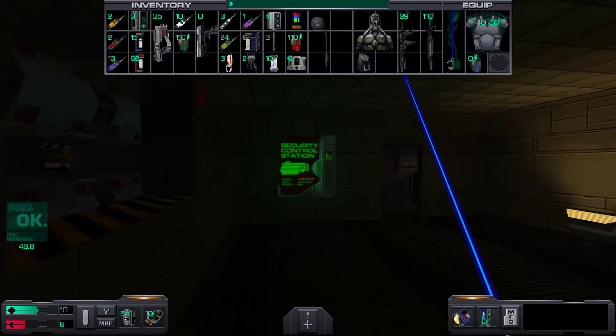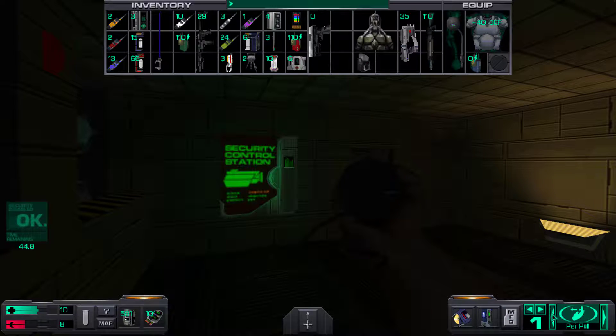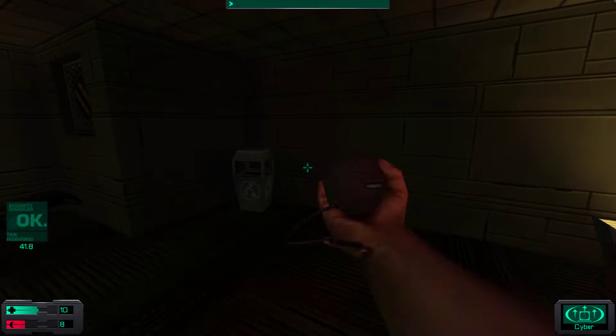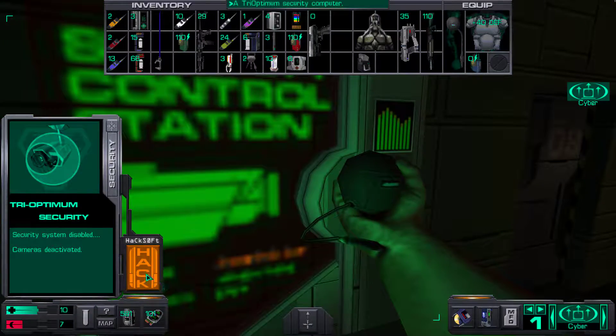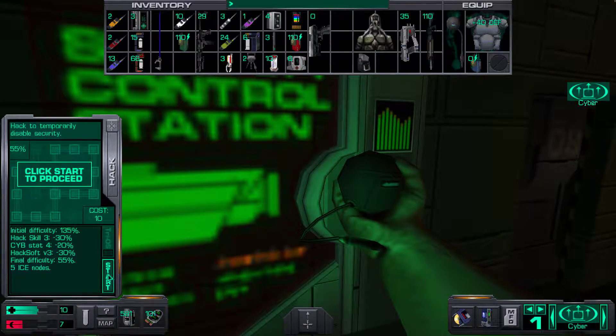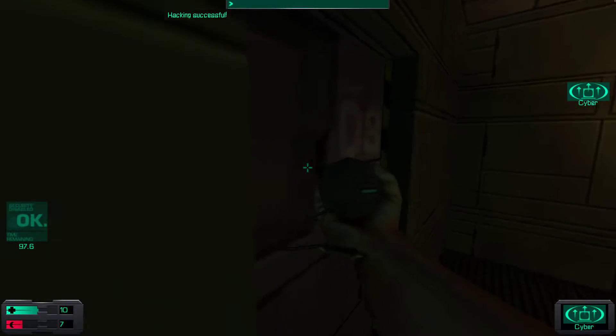Alright, so they gave us another one of these panels to hack, so I'm going to hack it — because there's probably security ahead. Security system offline. A very short-lived one here.